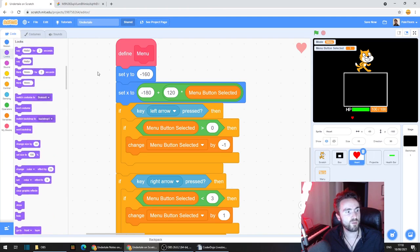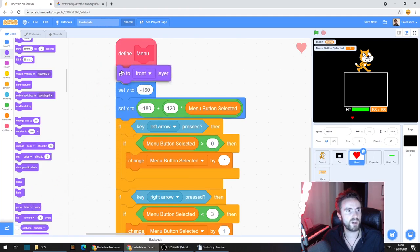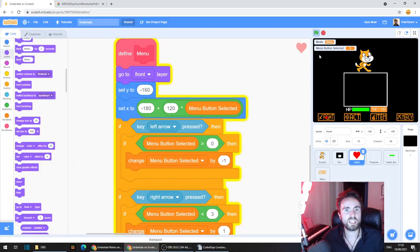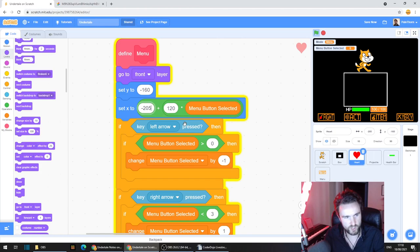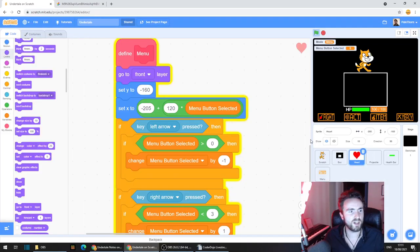The heart is moving between the buttons, but it's behind the buttons and in the middle of them — we want it to be off to the left a little bit. Let's fix those two problems. Go to looks, the purple category, and look for 'go to front layer'. Drag that out and put it underneath 'define menu'. Now our heart is on top of the buttons. To move the heart a little more to the left, change the minus 180 to minus 205. Then I'm going to change the Y from minus 160 to minus 158 to center the heart nicely.